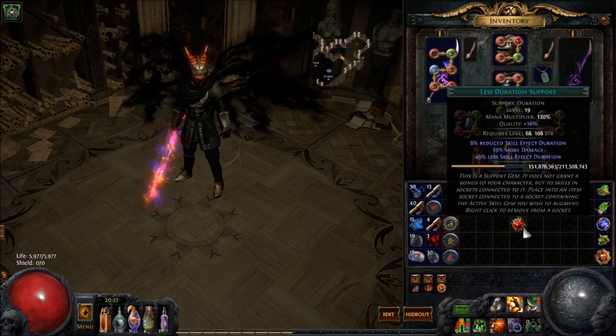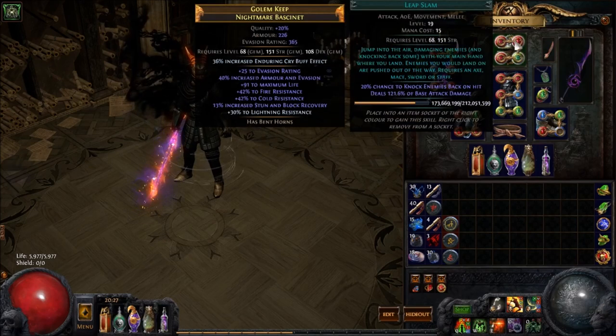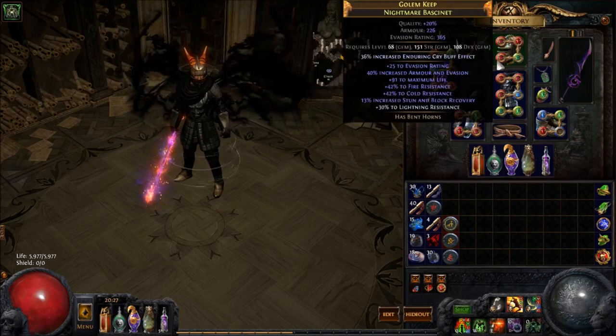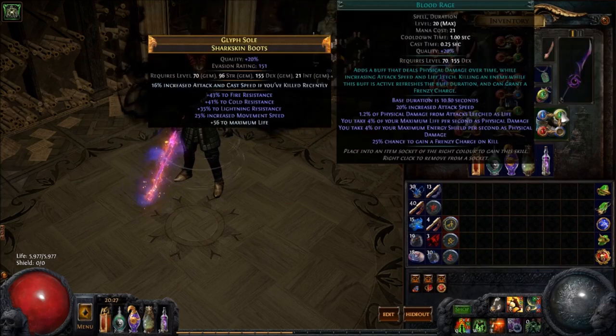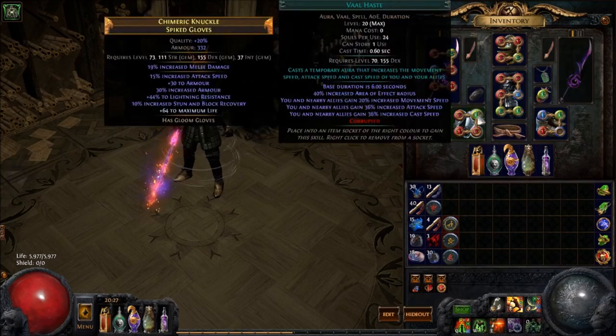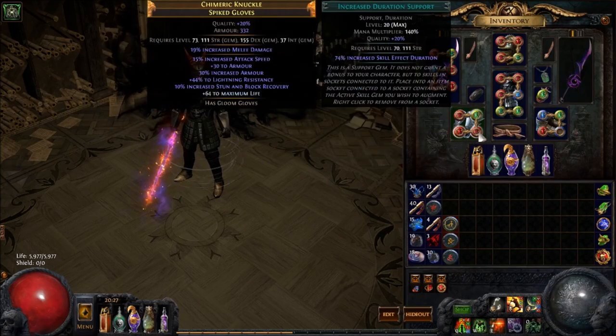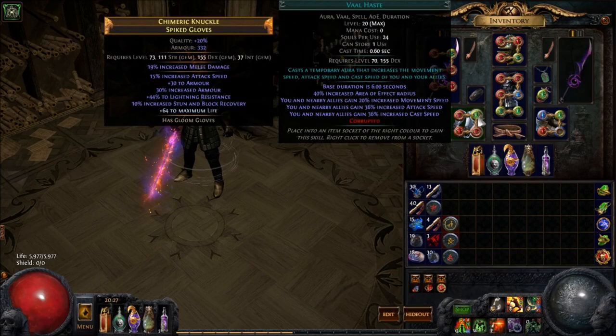If you happen to have a six-link, Less Duration is what you're going for. Your Leap Slam should probably be Leap Slam, Fortify, Faster Attacks, and Melee Phys Damage. Besides that, we have Blood Rage 20/20, a Vile Lightning Trap, and of course a Cast When Damage Taken setup with Immortal Call, Increased Duration, and Vaal Haste.